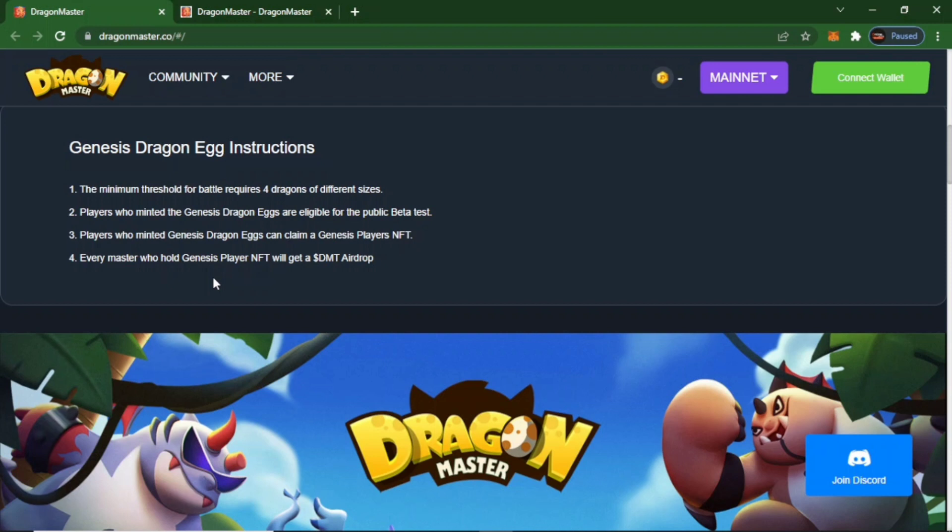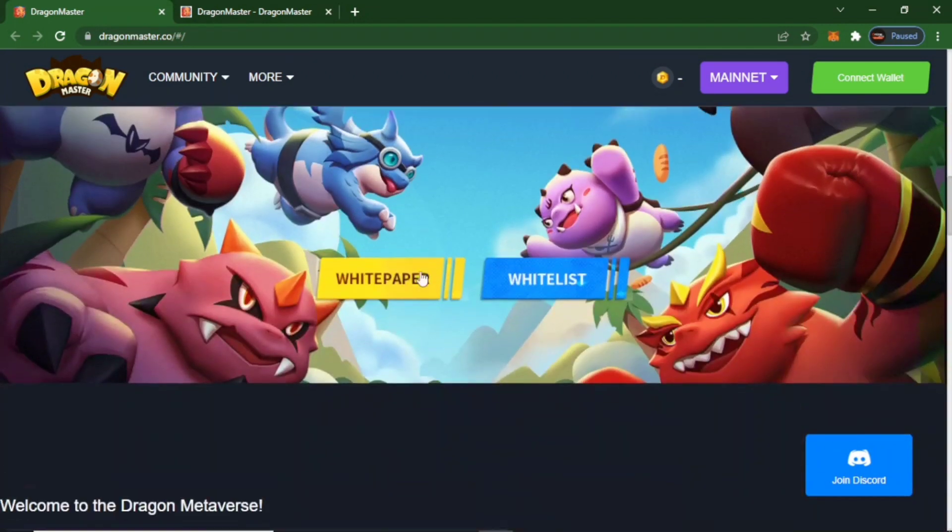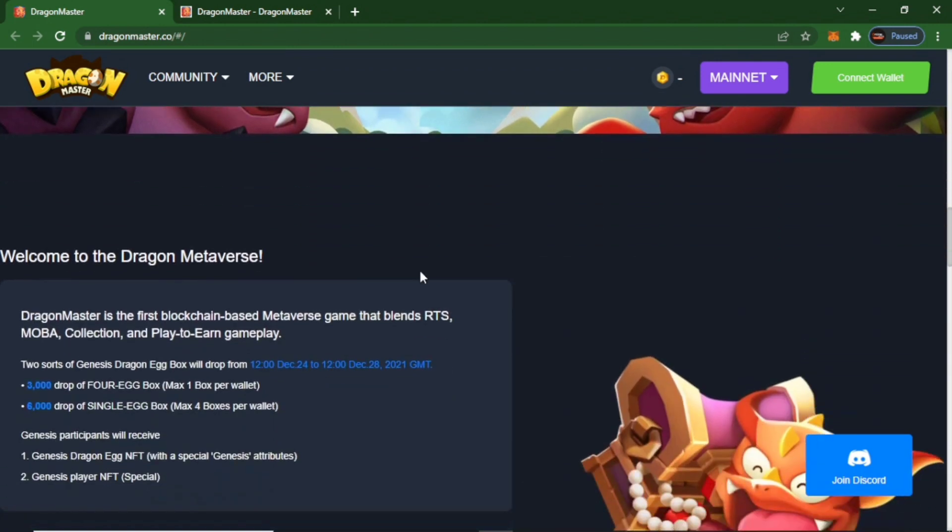Players who minted the Genesis Dragon Egg are eligible for the public beta test, and players who minted Genesis Dragon Egg can claim a Genesis Player NFT. Every master who holds a Genesis Player NFT will get a DMT airdrop. It's very good. Welcome to Dragon Master.